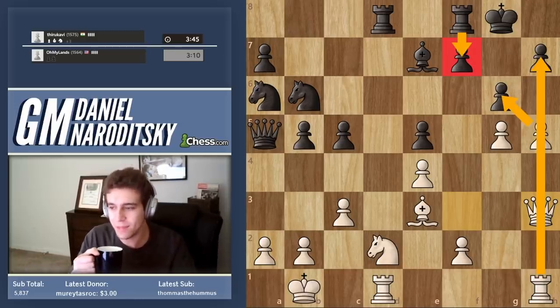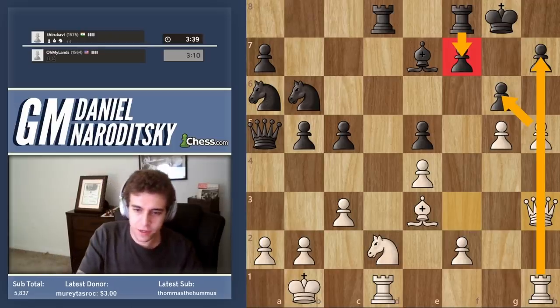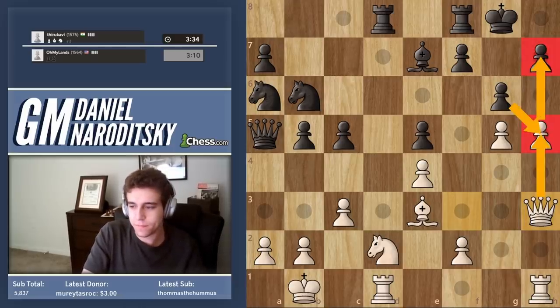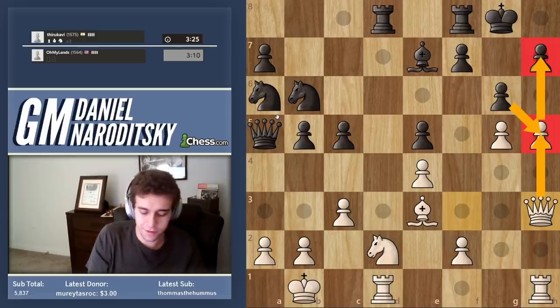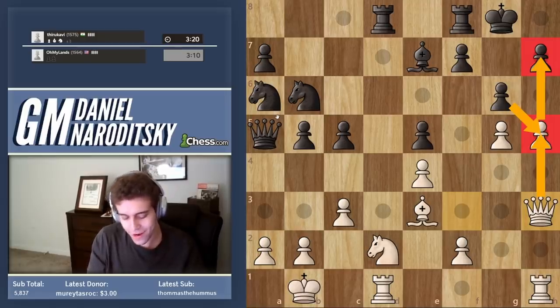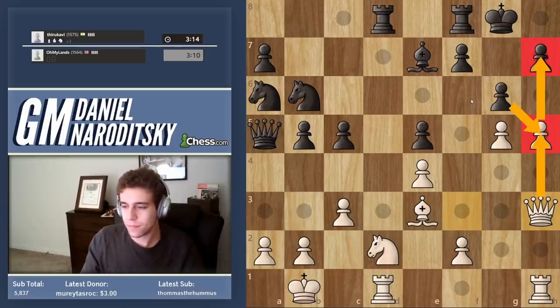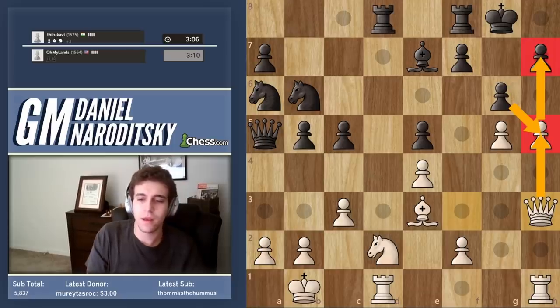There's nothing he can do — if he takes, we take and it's the same thing. He did trap his own queen, but that's much less important. This is nice — this was a very nice game, 17 moves only. It seemed like a lot longer, didn't it? We were trying this and that, but it was only 17 moves. I'll give him a draw — the ratings are refunded anyway, but I'll give him a draw as a symbolic gesture.